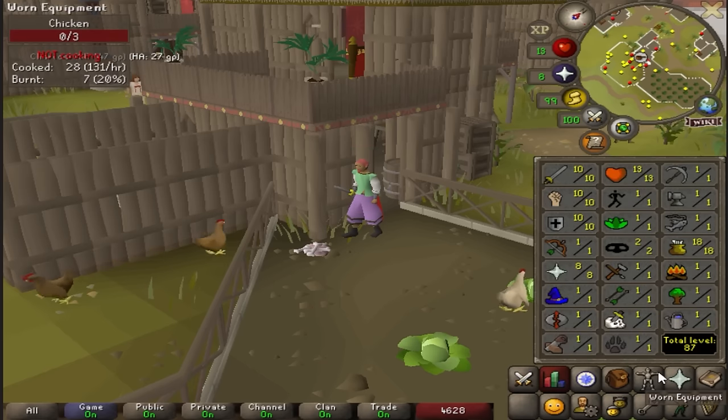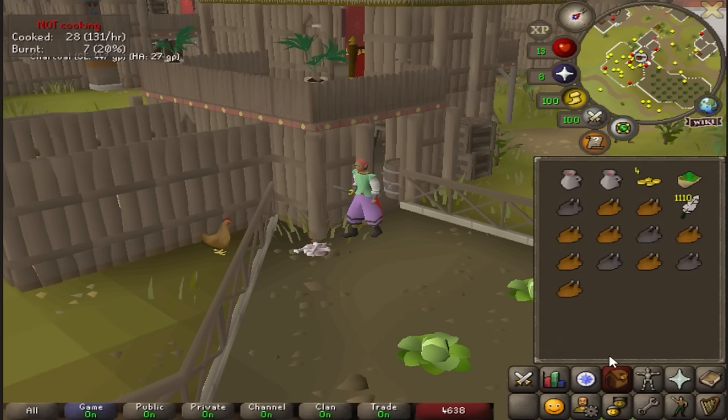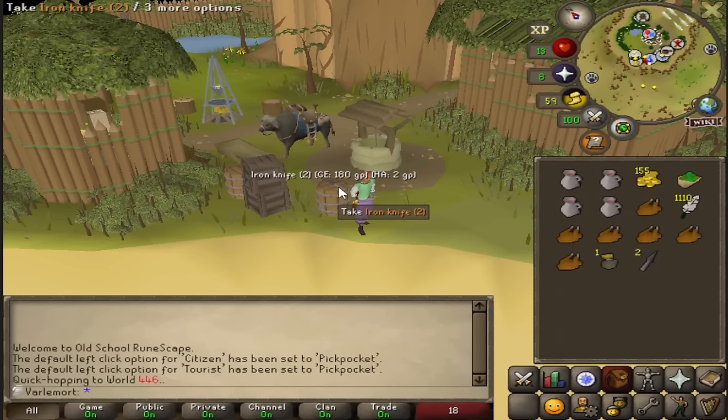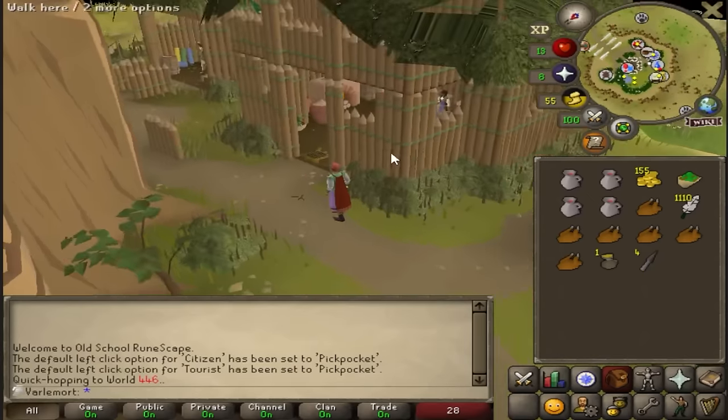Not having a bank means I will have to be very resourceful with my inventory slots. There's an iron knife spawn in the Hunter's Guild — this is huge actually. Free and easy range XP, say less.